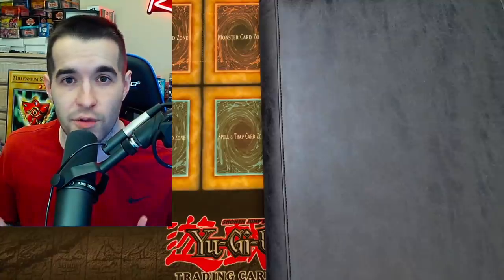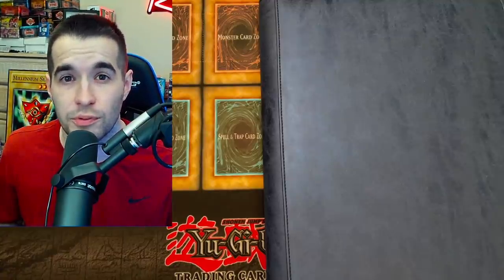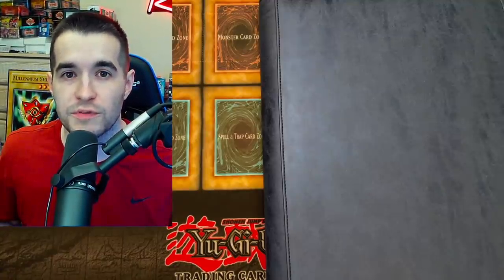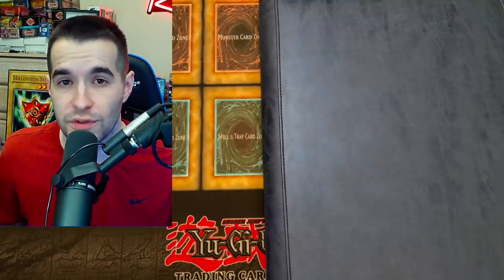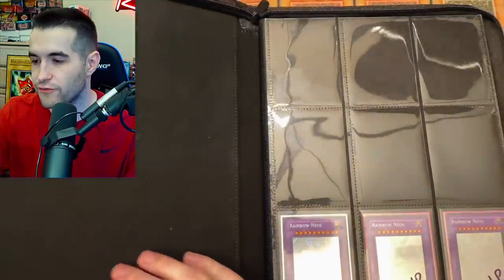If a set has a ghost rare, an ultimate rare, and an ultra or secret rare of the same card, I want to collect all three versions in both first edition and unlimited. I don't have a lot of the cards yet, but I actually do have quite a few. I've put them in somewhat of an order and I want everything to be near mint — right now some are lightly played or moderately played and I'll replace those as we go.